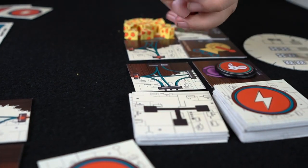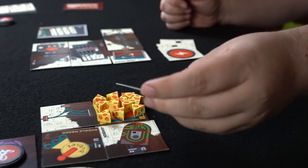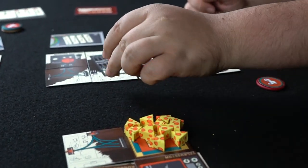Throughout the game you're going to have three actions: you'll be moving around your mouse, collecting tiles, playing down tiles onto your grid, and discarding cards so that you can gain cheese. Cheese is very vital because your opponents can place their mice on your spaces.